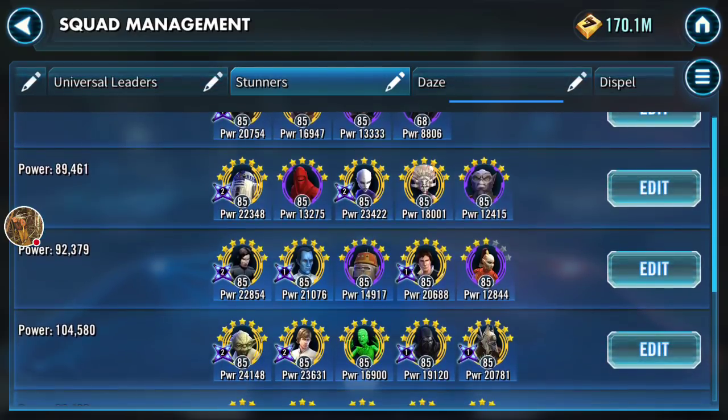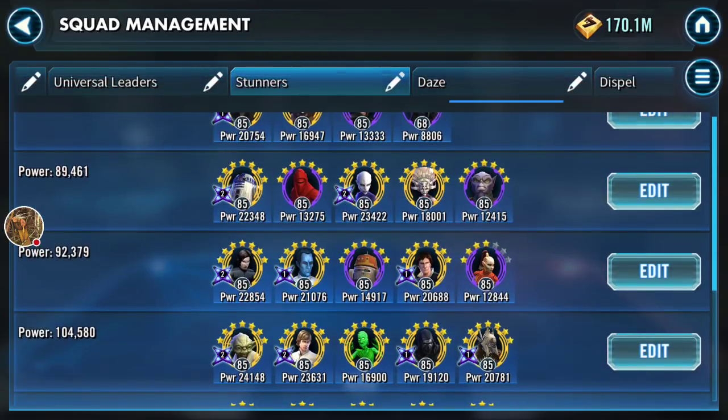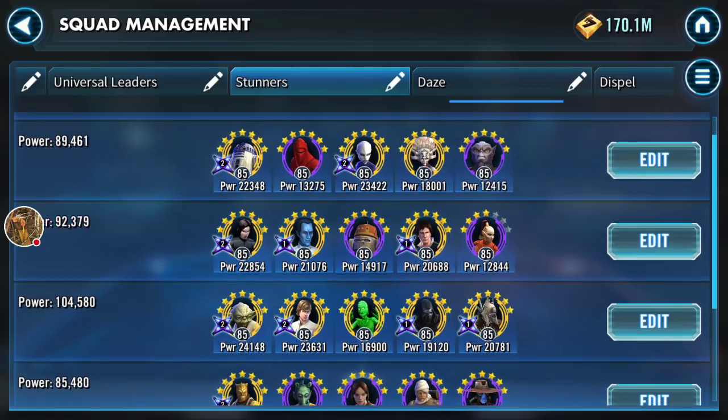The second row is stunners who can stun on their basic, which is extremely important because with ability block or cooldown reduction, you won't always have specials available. To add to this list, Wampa stuns on his basic if the character is exposed, and Zeb lands a stun if the character is exposed or dazed. RG is great because he's both a tank and a stunner — he has an auto-taunt and stuns quite a bit to control the battle.